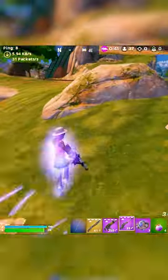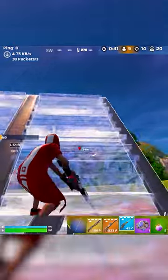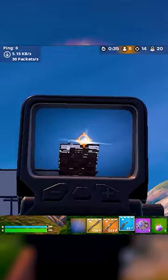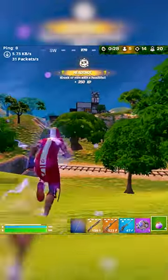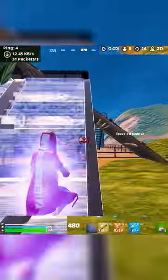So other than running away, getting out of storm, or catching up to a teammate, another practical use for this combo is when you've knocked an enemy, like I do in this clip. They're peeking, we're having a little bit of a sniper battle, and then I hit one for 275 headshot. Obviously they're going to go for the revive, but not if I can get there first — so flowberry, shockwave, sprint jump, and I'm on my way to the enemies.